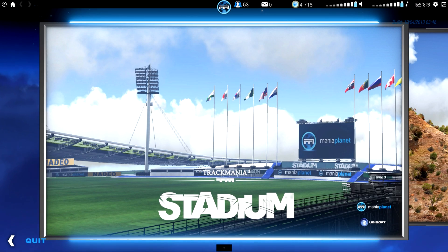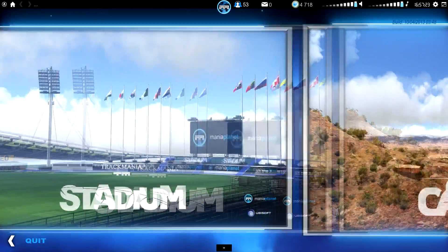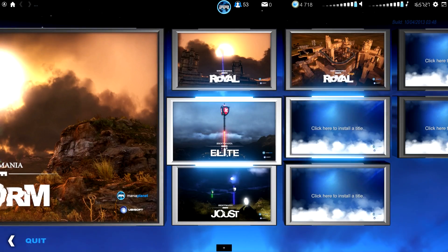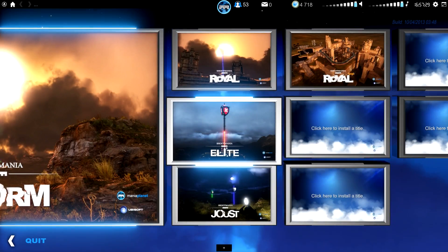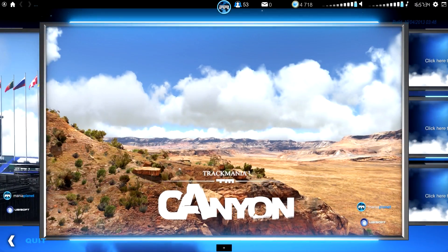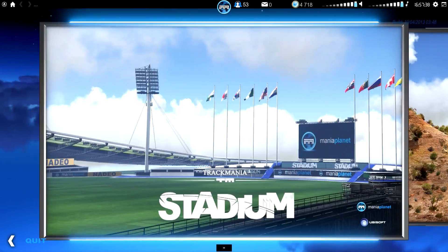Hey guys, welcome back. Today we're looking at TrackMania 2 Stadium. They do have the Canyon version which has been out for some time. You can see the Mania Planet launcher here — this is available on Steam for I think nine bucks right now, so I'm certainly liking it. That's worth the money for me.